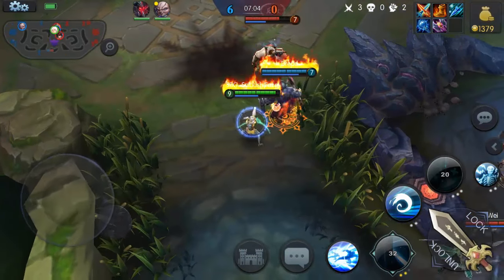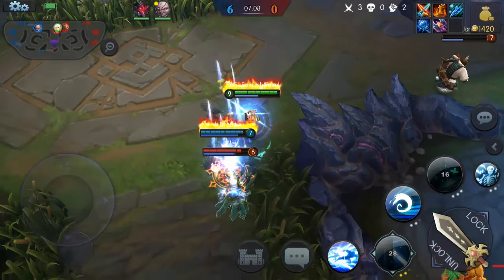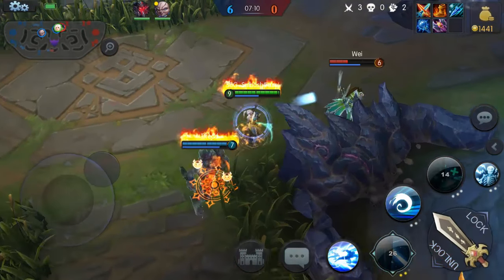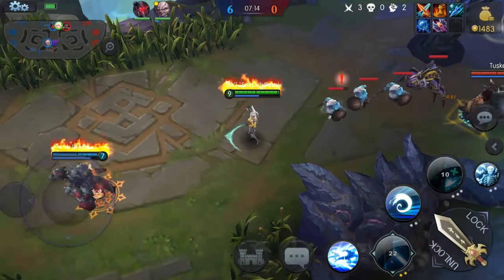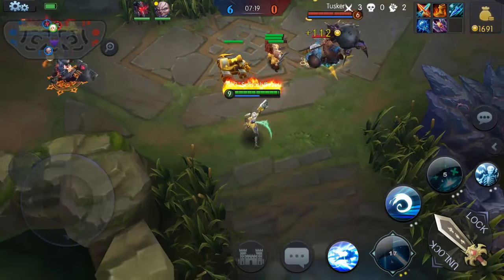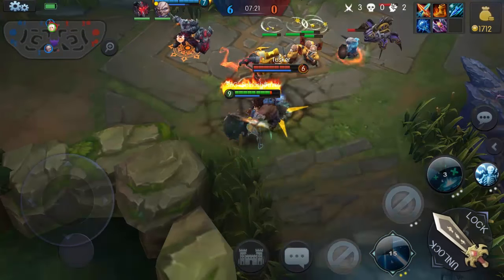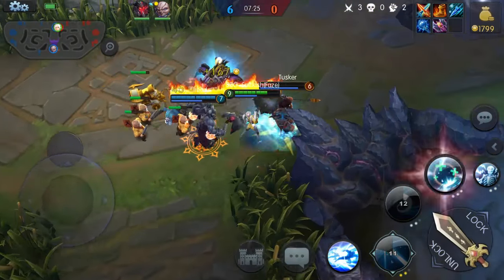If you out-level somebody it looks like you could possibly steamroll a match with this character. I know this is AI so it's not comparable to playing against other people, but it's like any character — if you get a couple levels ahead you can pretty much steamroll a game if you play it right.